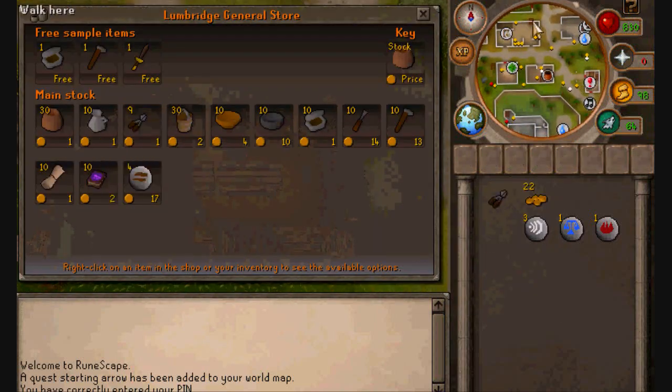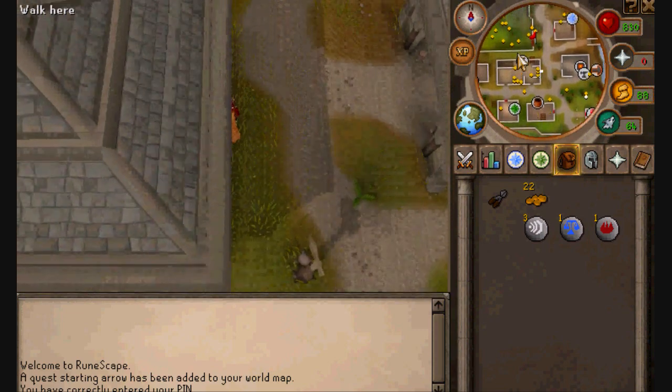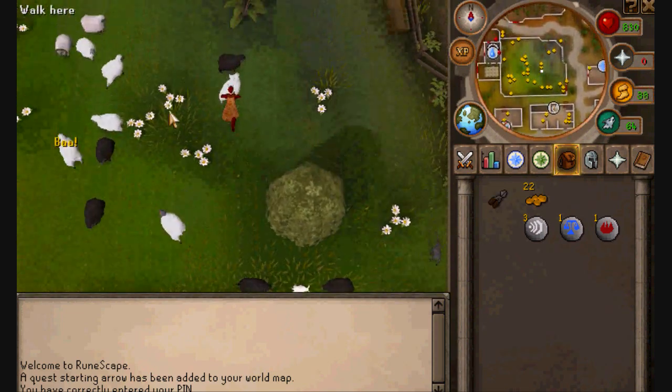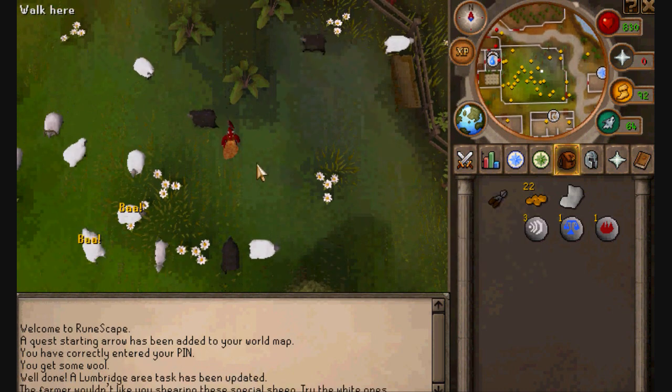Go to the sheep farm, just find some sheep that you can get the wool off, and you have to take the white sheaves because black sheaves are no good.